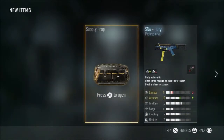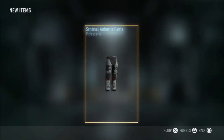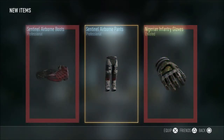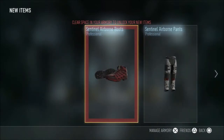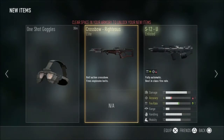Alright, let's get right into the second supply drop. Hopefully I get some Elite Pants. Every single time I get the same stuff. That crossbow looks kind of nice though, I like that.